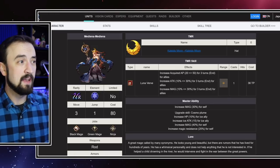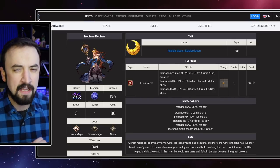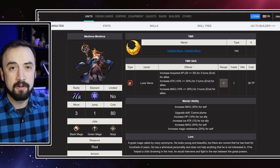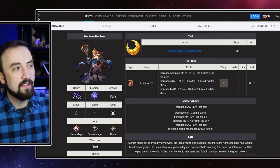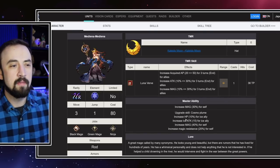The big problem with Medina — because on paper she looks real good — is when you dig into her a little bit, she falls short. Kaleidomoon's in armor. Like, there it is. Right there. It's in armor. Anyway, let's look at her Master Ability upgrade.